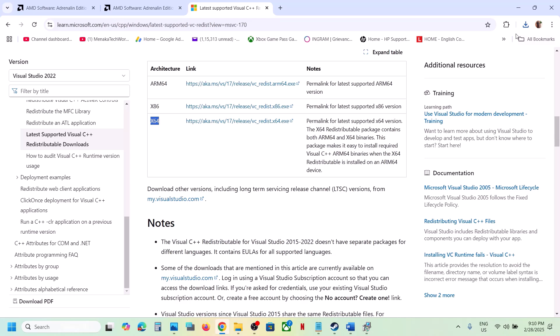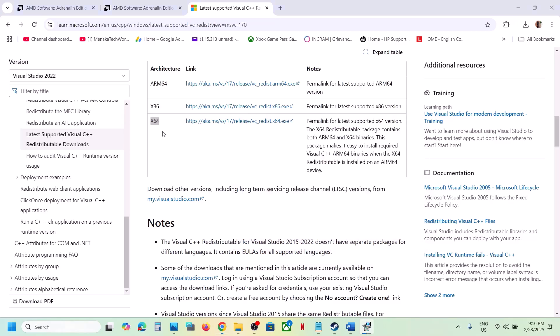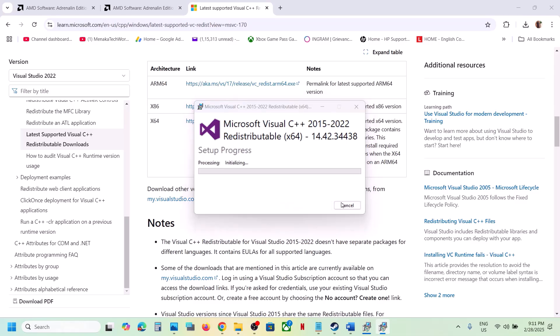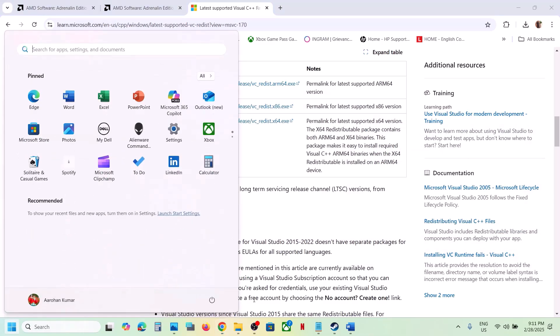Again, if you see the Repair option click Repair; if you see Install click Install. Make sure both x86 and x64 are installed, then restart your computer — restart is a must after this. After the system restart, launch the game.